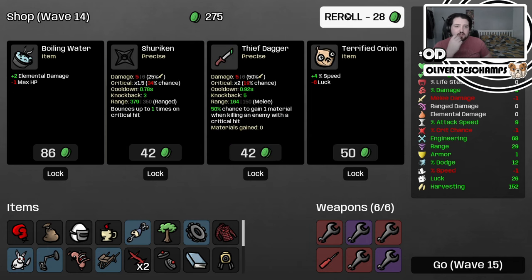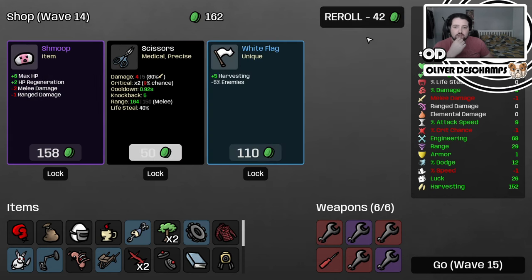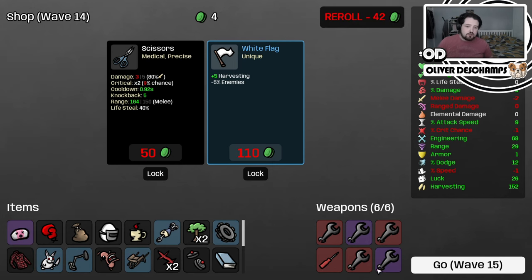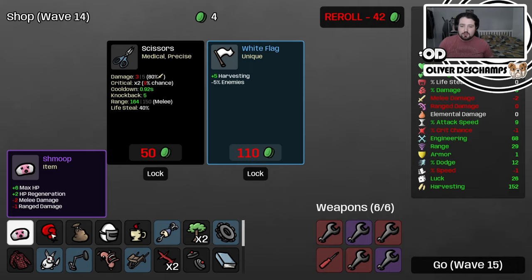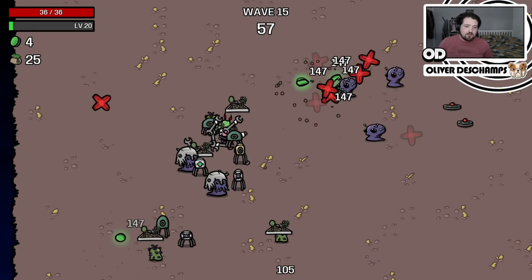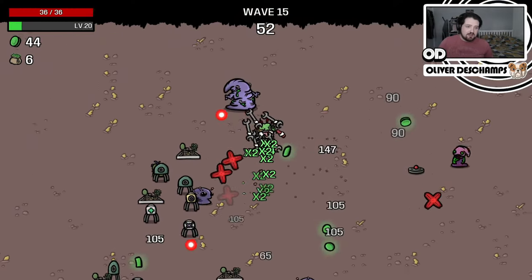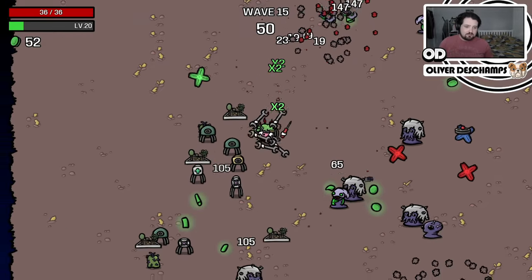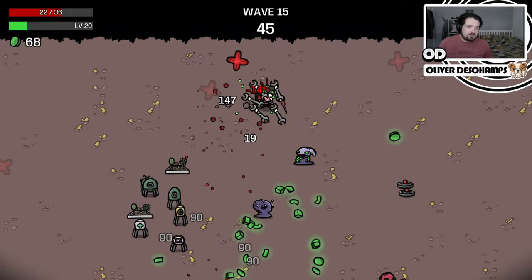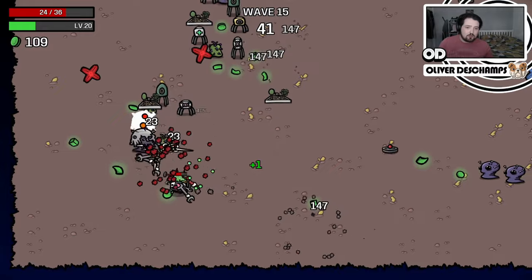We've got one armor right now, let's not sacrifice that. More trees - sure, I'll take more trees. We can take the soap. Shmoop, we take the shmoop. Look at all the blue that spawns - we're a bigger dominating force than the enemies now. Tree die. More trees, more good. I'm hoping our luck will start to give us more drops from the trees - we're not getting that many drops right now.